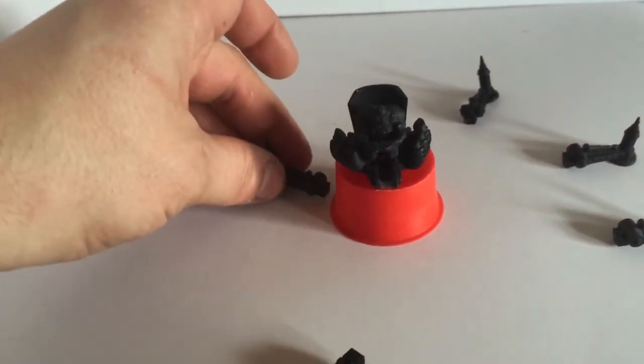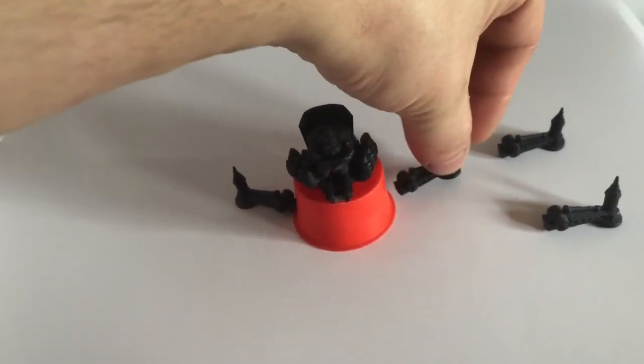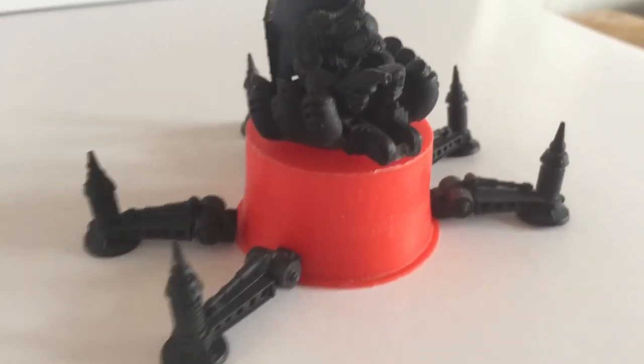We're going to have some legs — I think from the Icarus array cannon from the Aegis line — something like this, spaced out around and acting as stabilizing legs. At the front, my idea is to have a large crane piece coming out which controls the power levels of the teleporter.